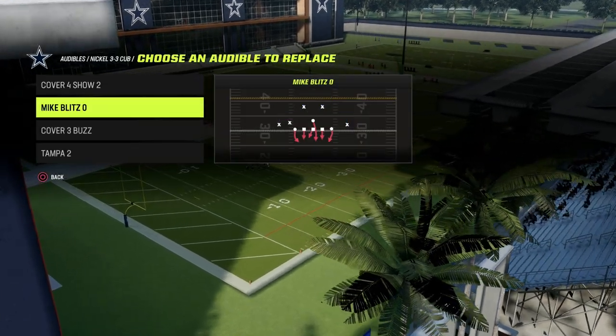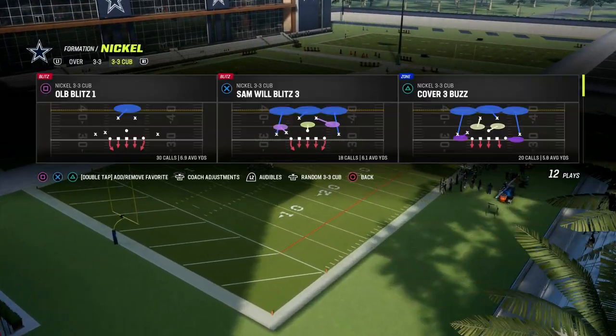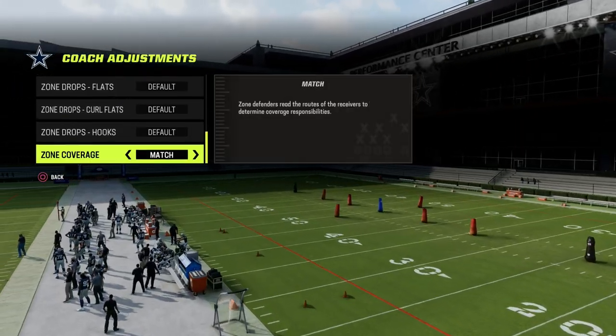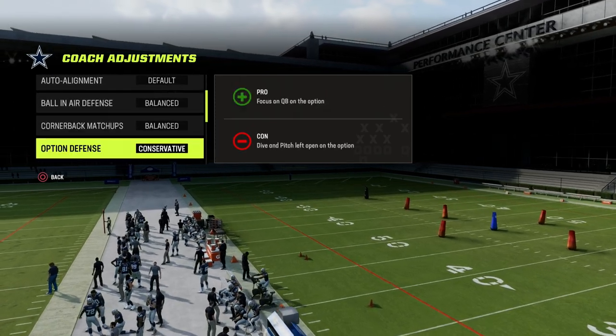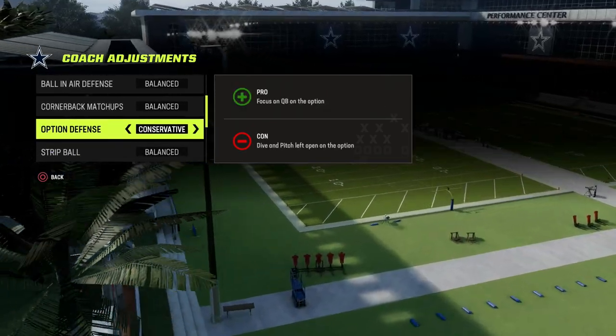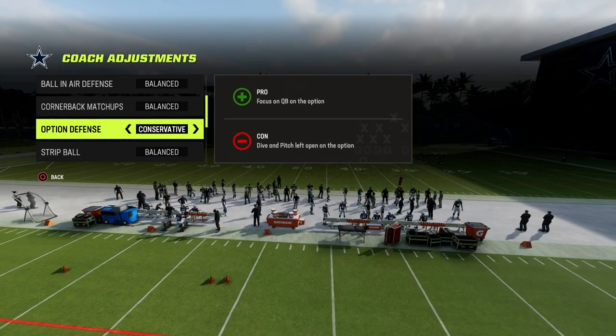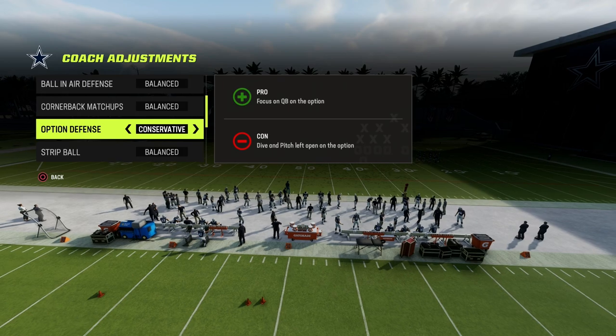Nickel 3-3 Cub — Mike Blitz Zero is the audible that we want to have, and that's already set in your formation. For coaching adjustments, you don't need anything special. The main thing I would advise is option defense on conservative. I think for probably 80% to 90% of run schemes, this should be on conservative.